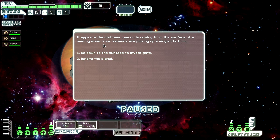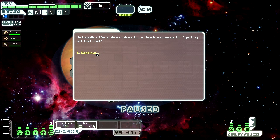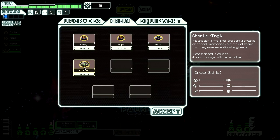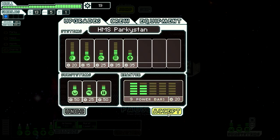We'll go to this distress beacon over here — might be something interesting. This distress beacon is coming from the surface of a nearby moon, your sensors are picking up a single life form. Find a colony that seems to be recently attacked — join my crew please. Nice, we've got a rock man, which I'm going to put in shields. It only seems apt that there's a rock person. Yes, he's a rock man, also known as an Engi.